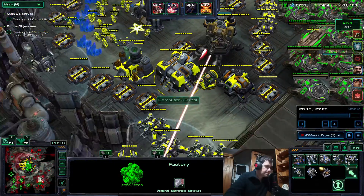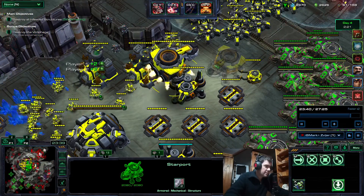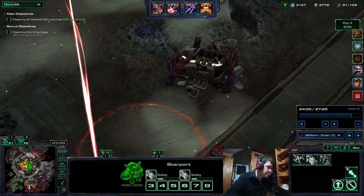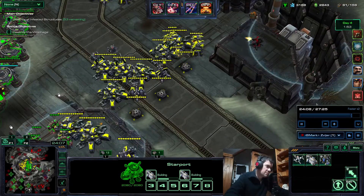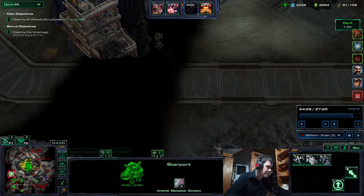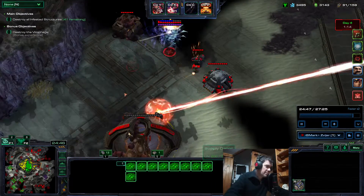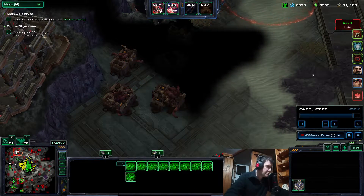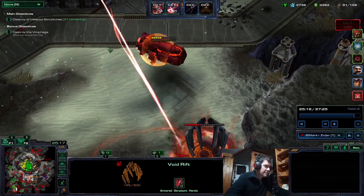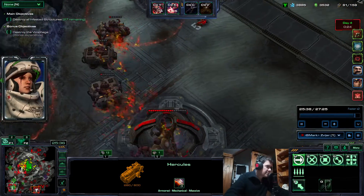The ally starts building, dropping Hercules over here to start building because he can use tactical jumps. Without mines to kill the Hercules, we're able to provide vision. It takes 10 seconds for laser to fully kill a structure — laser does 50 damage, so it's 10 seconds. The ally is clearing the rifts too.